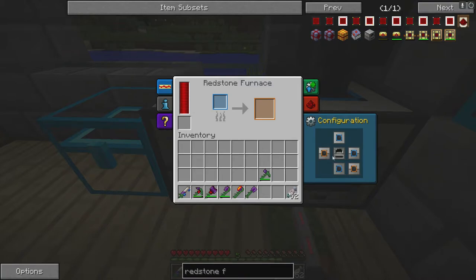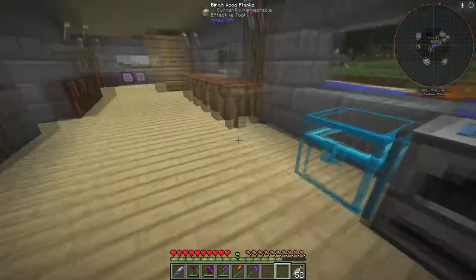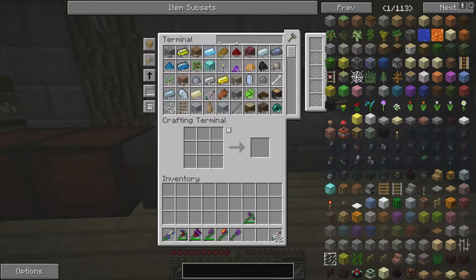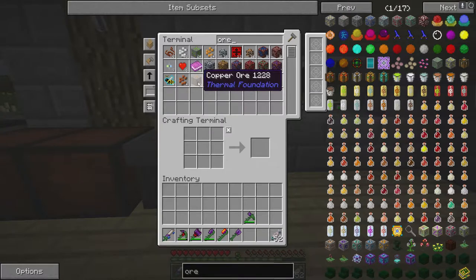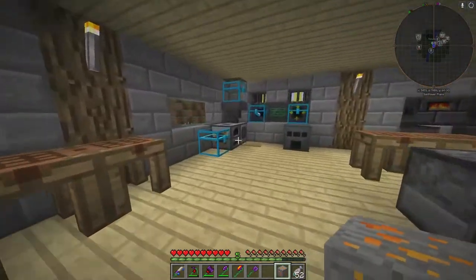For the furnace, you can keep the top blue. Set the right to blue and the bottom to nothing. This side is going to be blue — so it'll accept from the back, accept from the right side, accept from the top, and blow out the left side.